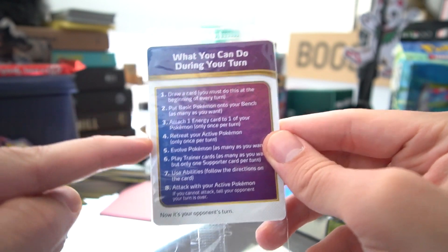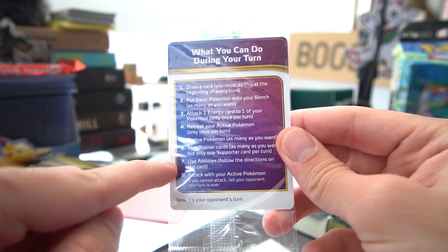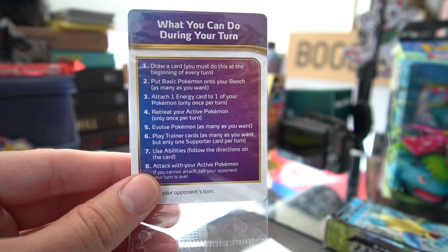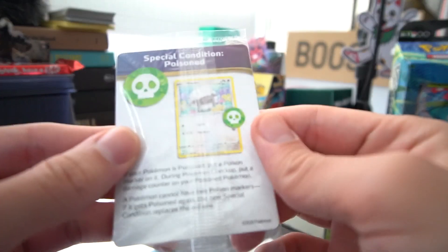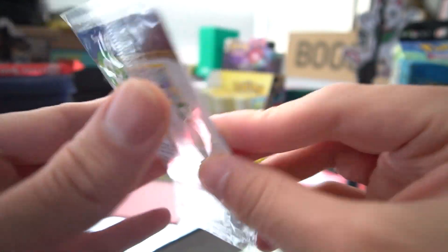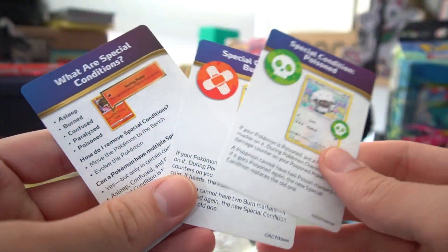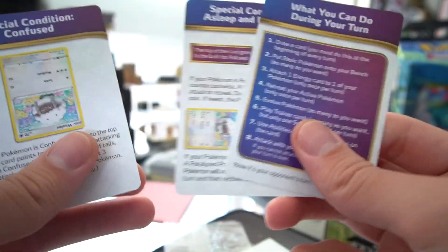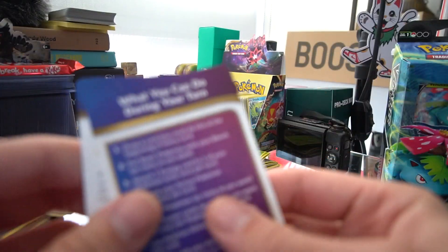Next up you have a turn order card — 'what can you do during your turn' — which is going to be really great for new players so they don't slip up with the order of their turn. You also have a special conditions card that covers burn, poison, and what special conditions are.